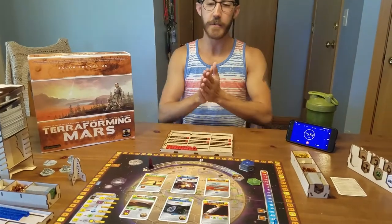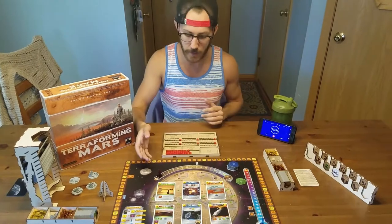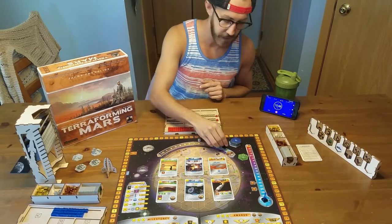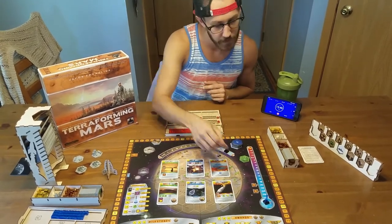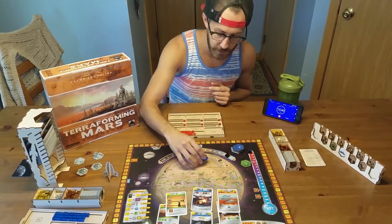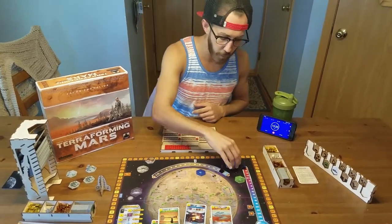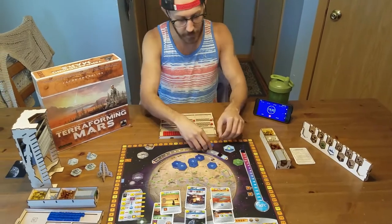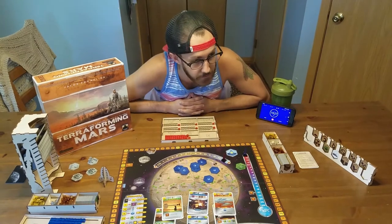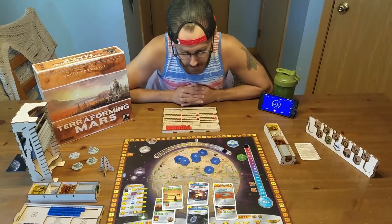Alright, let's do this. So hopefully by now we all know what Terraforming Mars is. To get started, the main objectives are to terraform Mars. How do you do that? You can raise the oxygen level, which is actually an endgame condition. You can raise the temperature, also an endgame condition. Or you can terraform the ocean tiles. Once all the ocean tiles have been placed on the board, and oxygen is up, and temperature is up, that triggers endgame. You do that by playing cards or doing standard projects.